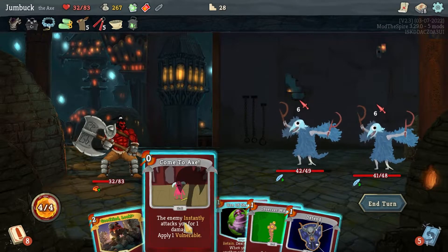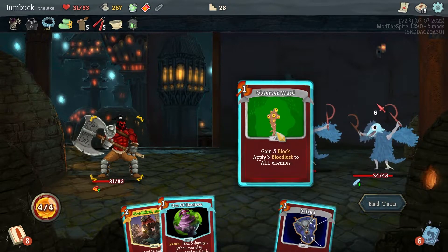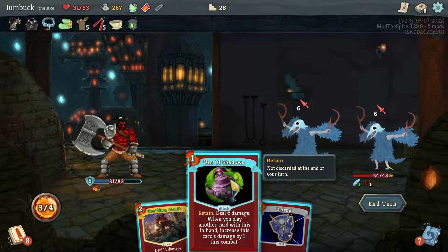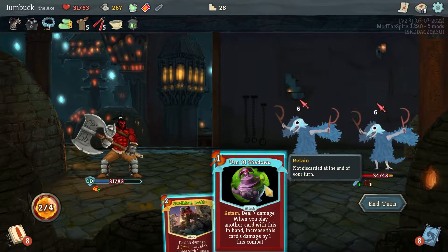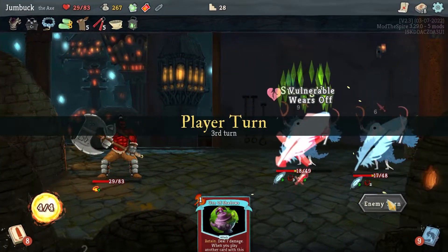Come to Axe. Block. I'll go for an Observer Ward. It's still only 14, up to 21 on you, and that's 6 — not enough. I'll hit that, and yeah, end my turn. Defend, Berserker's Call on you, and I think I will kill you.